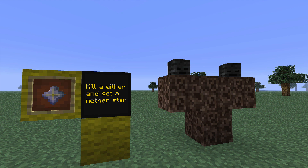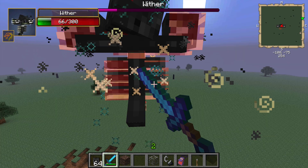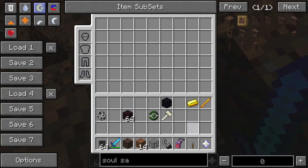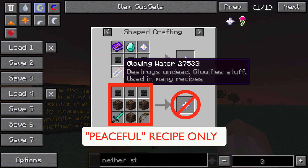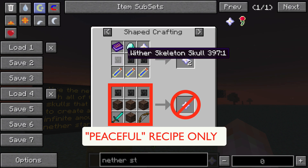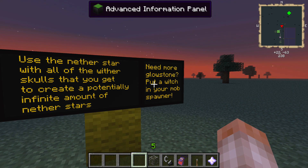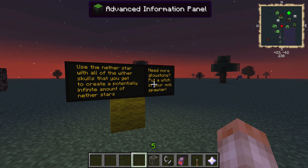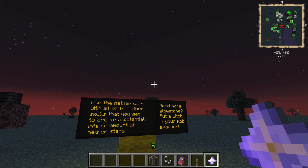Once you have a bunch of wither skeleton skulls, go ahead and grab a few soul sand and put three skulls on top of it just like this, and go ahead and spawn in a wither. Make sure you actually win the fight, and then get the nether star that he drops. Make sure at all times you always have one nether star on hand. You're going to want to craft a Tome of Alkahest, a bunch of glowing waters, and use those wither skeleton skulls along with a diamond to duplicate your nether stars. If you need glowstone, go ahead and put a witch inside your mob spawner — that'll get you enough glowstone to create these nether stars infinitely. Get about a stack of them; that should be plenty for as many bees as you want to start out with. Nether stars — an infinite amount of them at the beginning — is what we're going to need to get any bee that we want.